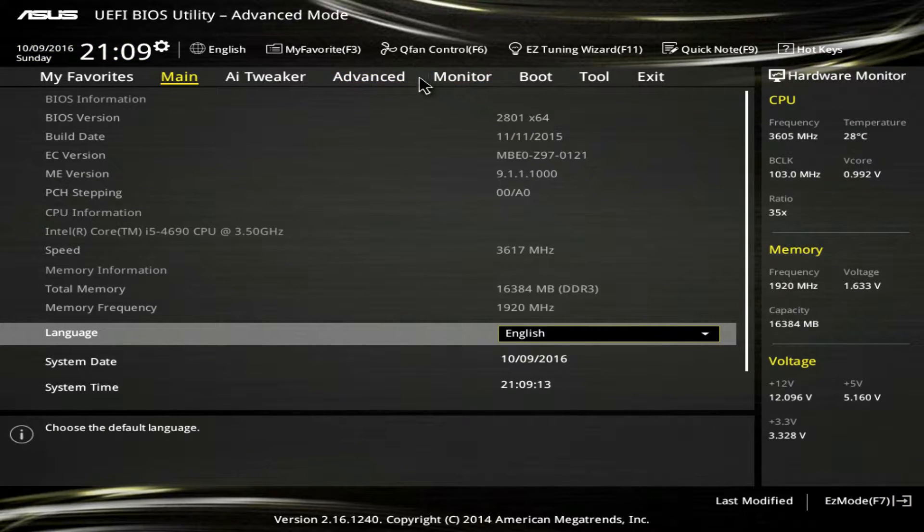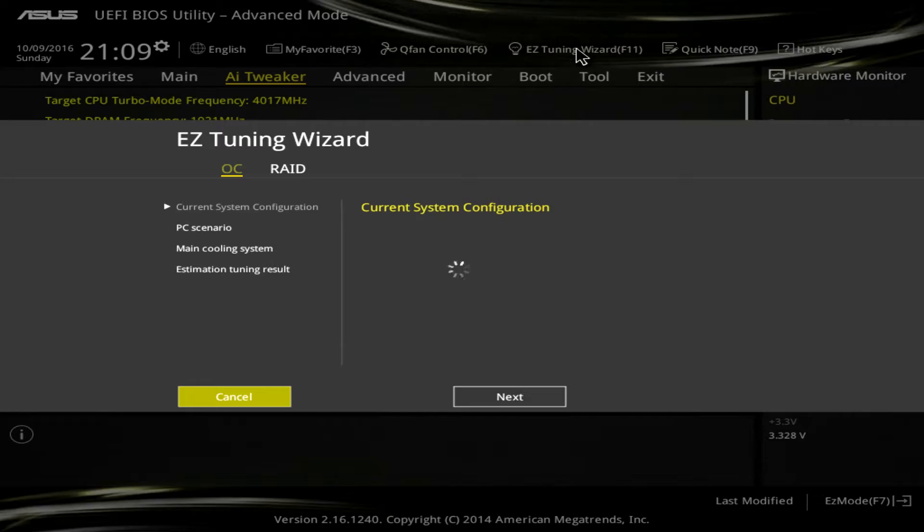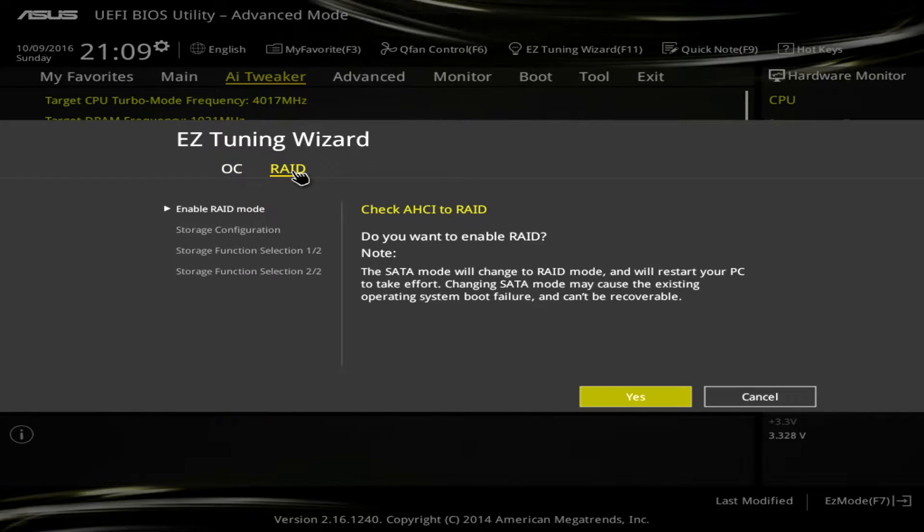Go to Advanced. We're going to go over to the Easy Tuning window — not AI Tweaker. Now, you can do overclocking or RAIDing here. We're going to RAID. We're going to enable RAID and hit OK.